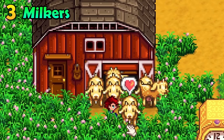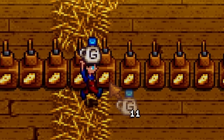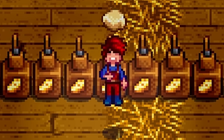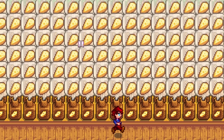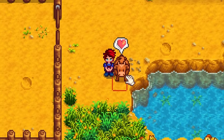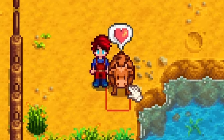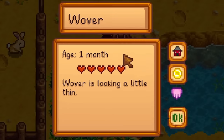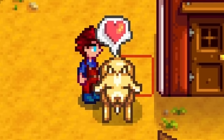Cows and goats will start to produce large milk once they actually like you. The benefit of large milk is that you can place it into a cheese press to produce gold quality cheese — one of the best healing foods in the game. So let's use a glitch to take a cow from zero hearts to maximum hearts in a single day. All you need is a milk pail and animation cancelling. Whenever you milk a cow they gain friendship points, so attempt to milk them and cancel the animation before milking is complete. They will still gain friendship points, and you can continue this all day until they are maxed out. This works on both cows and goats.